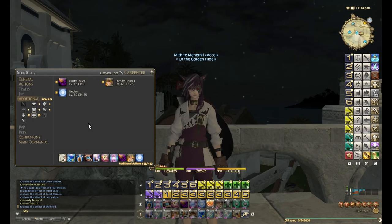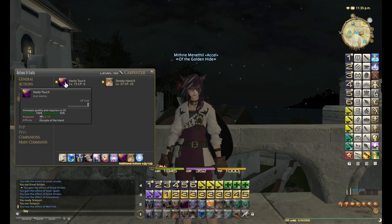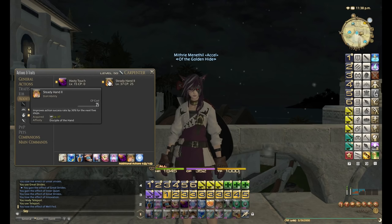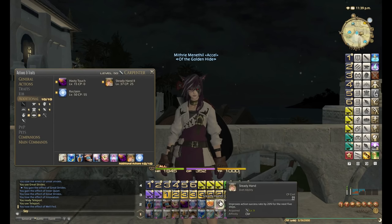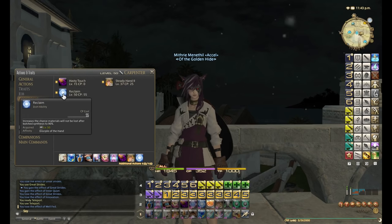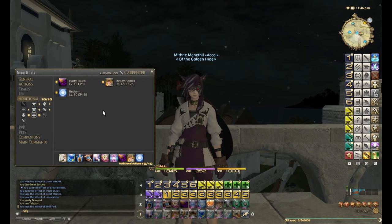Now for Culinarian I use all of these abilities — every single one. Hasty Touch is great for touch spamming without using CP, which is used in some of my macros. Steady Hand 2 increases success rate by 30% rather than the 20% that Steady Hand 1 gives, and it only costs 5 more CP — so for 5 extra CP you're getting an extra 10% success rate, definitely worth it. And then Reclaim: it increases the chance that materials will not be lost after a botched synthesis to 90%. I'm now using that on all crafts because in 4 star crafting quite often the conditions won't be right to get high quality, so it's worth reclaiming, breaking the synthesis, getting the materials back, and trying again.